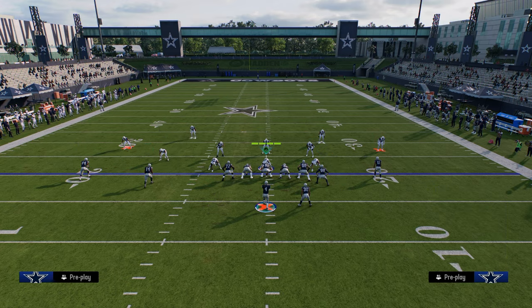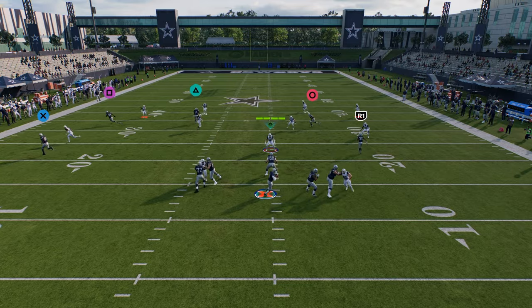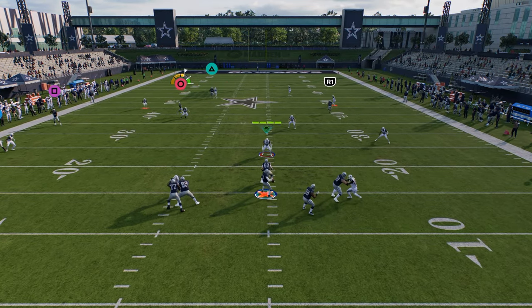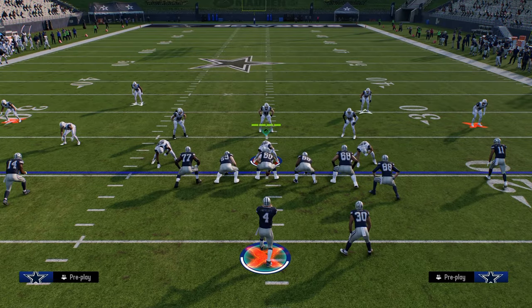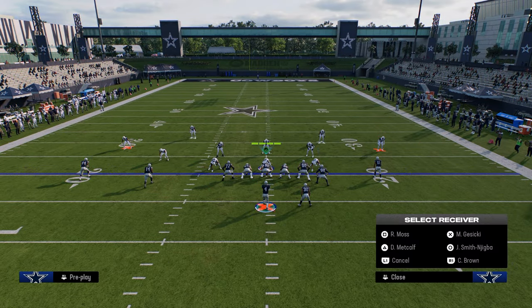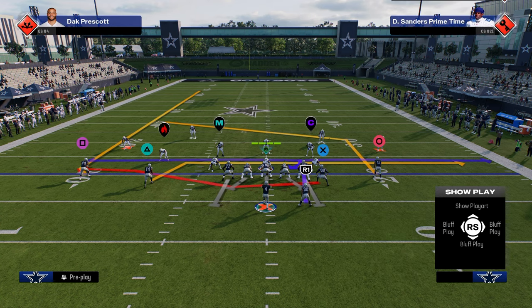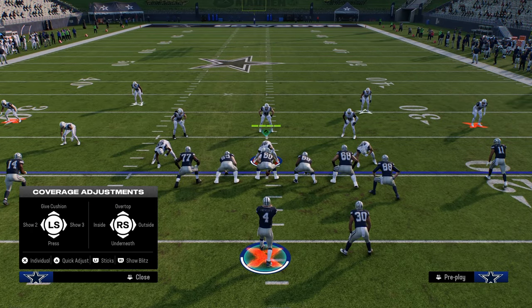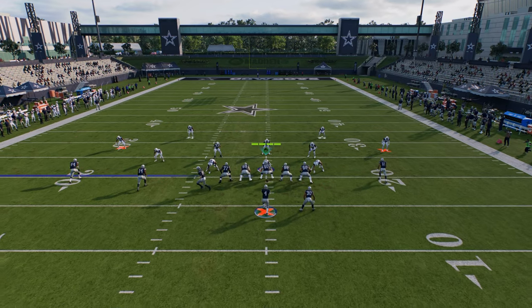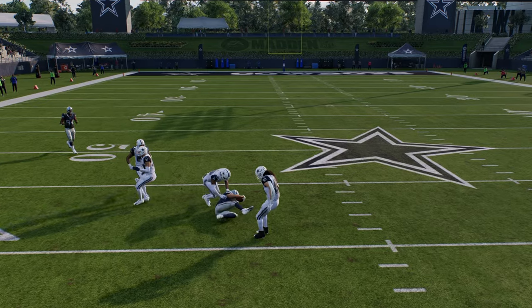Another combo I like is streaking the outside player and having a little underneath drag. This is an underrated setup that helps pull the yellow zone down and puts the defender in more conflict. Once he's in conflict, you can throw the short post in behind it. This is essentially the setup I'll typically run.